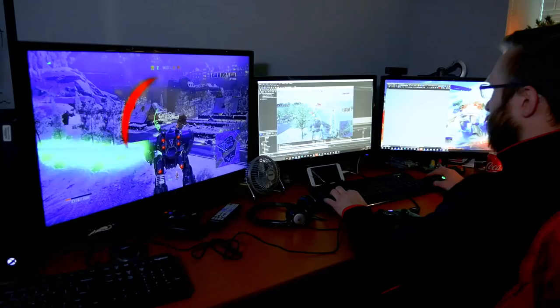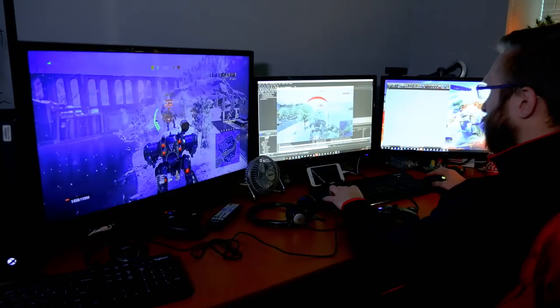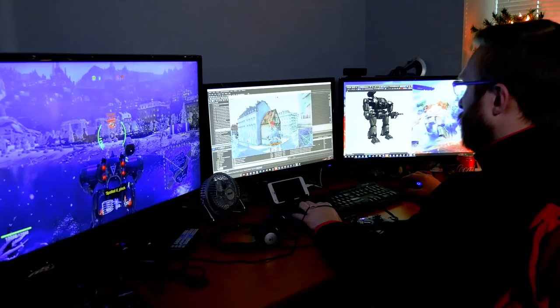I was brought on to help figure out how to make both of the mechs control well. Then I worked with Brendan, our level designer, to make sure everything we needed for the level was up and running. I did a lot of stuff with the collision for the mechs, trying to make sure that when you collide with a mech it works properly. Early on, we had a lot of crazy physics impacts where you'd fly across the map or fall under the world if you touched another mech, so I had to figure out how to make that work — which was a pretty interesting task.